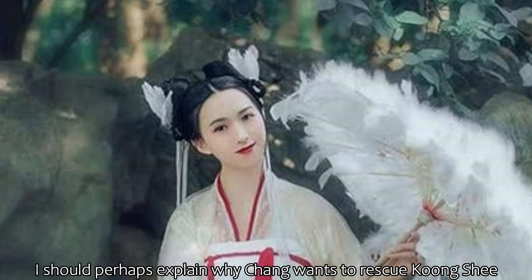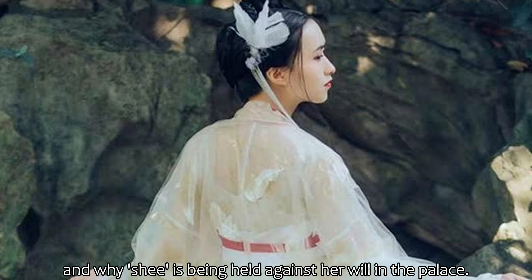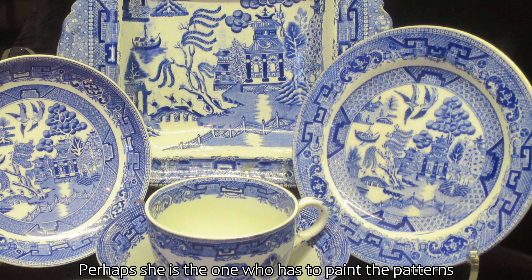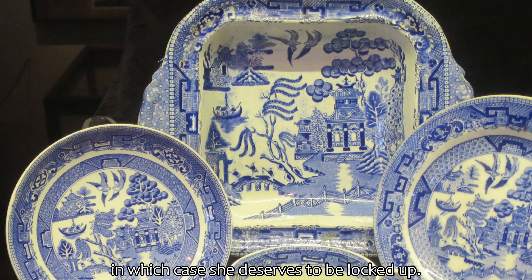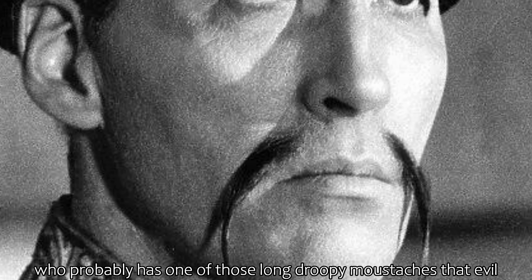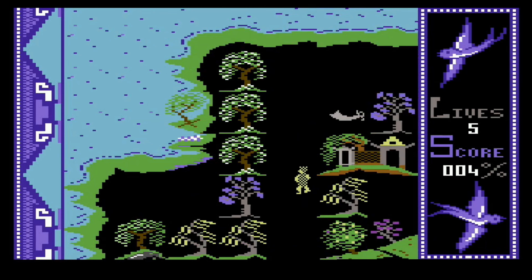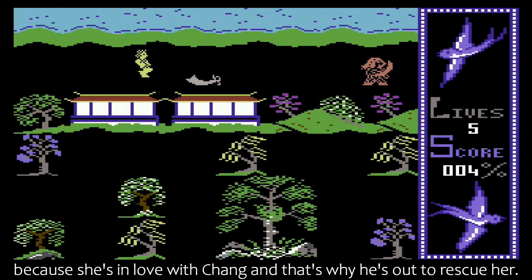I should perhaps explain why Chang wants to rescue Kong Shi, and why Shi is being held against her will in the palace. Perhaps Shi is the one who has to paint the patterns on all those horrible plates, in which case she deserves to be locked up. In fact, the princess is being forced into a marriage with the evil merchant Ta Jin, who probably has one of those long droopy moustaches that evil Chinese merchants always seem to be endowed with. As far as Kong Shi is concerned, it's a case of no Ta Jin, because she is in love with Chang, and that's why he's out to rescue her.